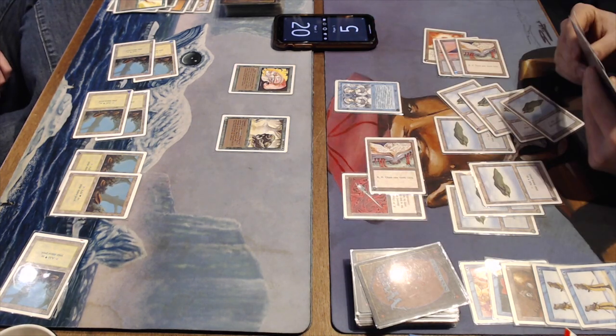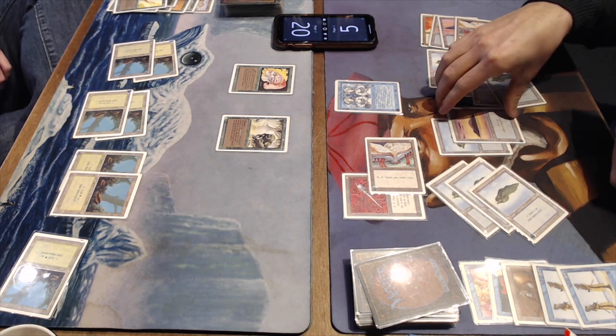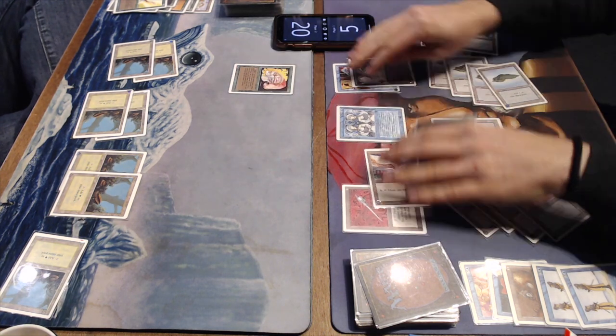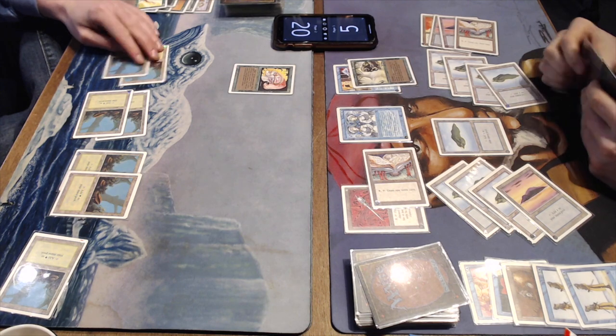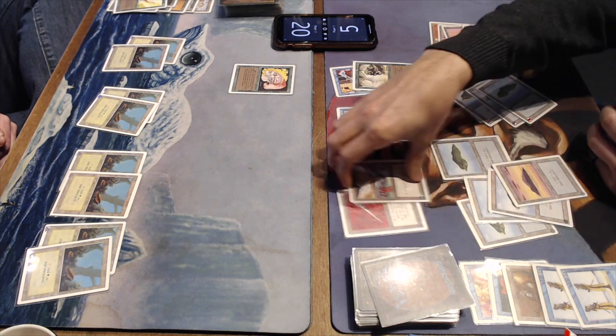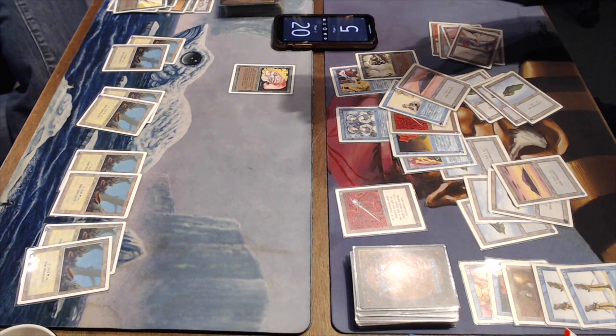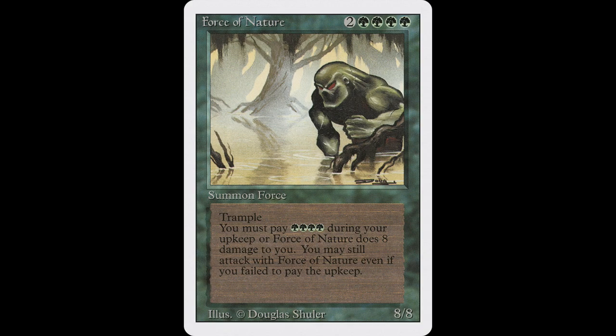I'm drawing a lot of cards here. I've got Control Magic, but that Force of Nature is so going to kill me. Control Magic — okay, this is just so funny. I mean, I'm going to die next turn, right? Because the way Force works — yeah, I can draw a lot of cards, but I've got nothing here. I'm going to die. The way Force of Nature works is you've got to pay four green during your upkeep, and if you cannot pay the four green, then it deals eight damage to you. Which is bad, but at least it doesn't tap itself so you can still attack. But in my case, I was on five. It was the only way I could kind of live for a few more seconds.